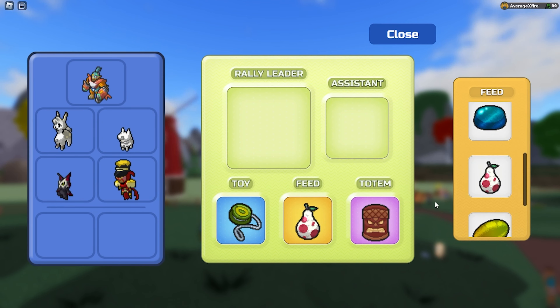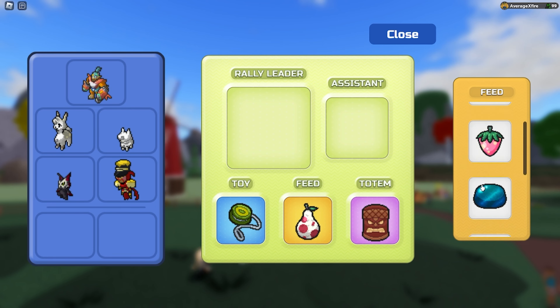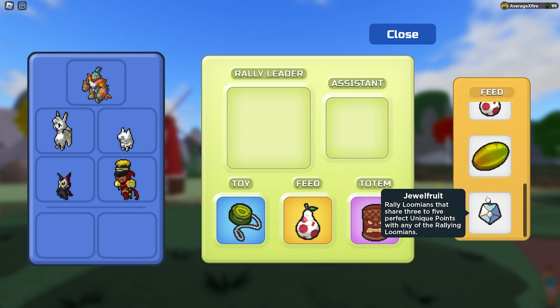For the feed, you always use the 2-to fruit. Don't even bother using anything else. Grind for the 2-to fruit before rallying. Do not use any of the other ones — they will not end up being good Lumions.